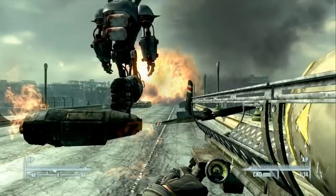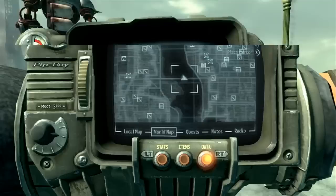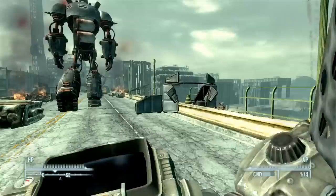Liberty Prime has a lot of tricks up his robotic sleeves. I want to shoot the Fat Man but he's destroying everything in his wake, not giving me a chance. Ow — both of my arms just got crippled somehow. Let's heal those up quickly.